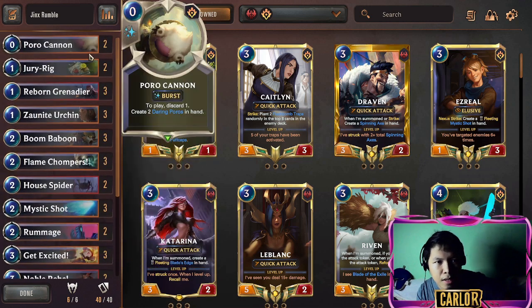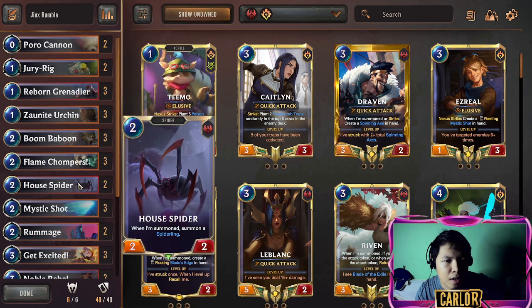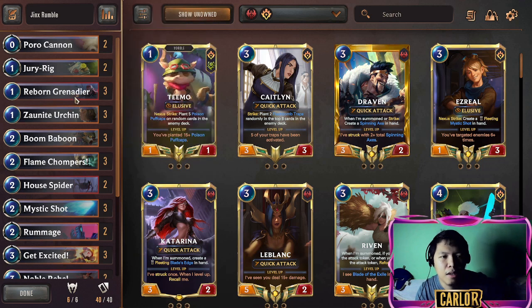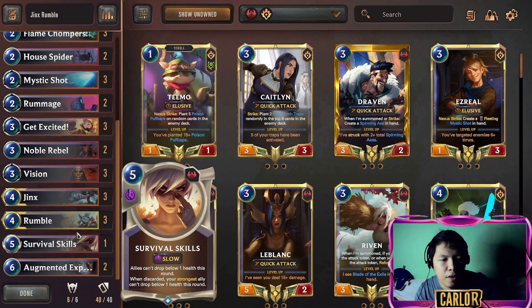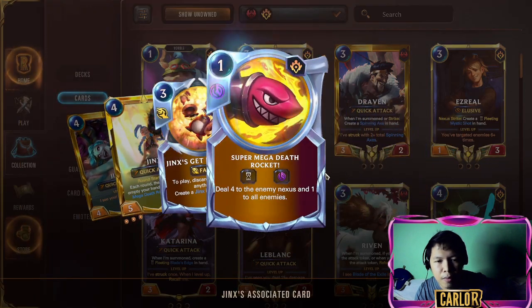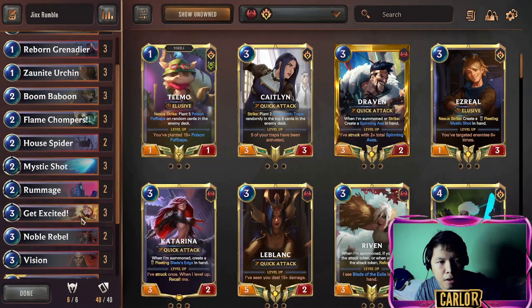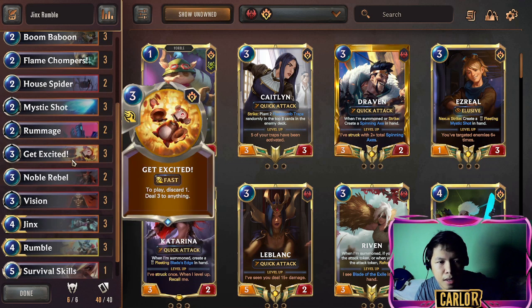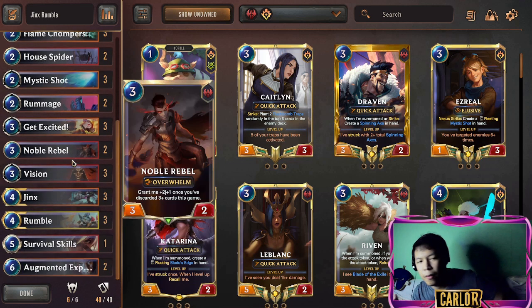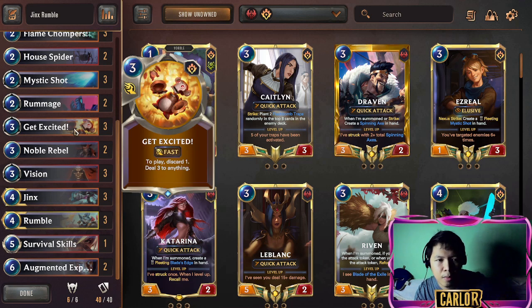This deck has a lot of lethal potential — either a very aggressive explosive start with your Chompers, the spider, the Born Grenadier, or you finish the opponent with the Super Mega Death Rocket from the level-up effect. I also put in three Mystic Shots and three Get Excited so we have a very wide range of lethal, either on burn spells or a very explosive burn for the opponent's nexus.